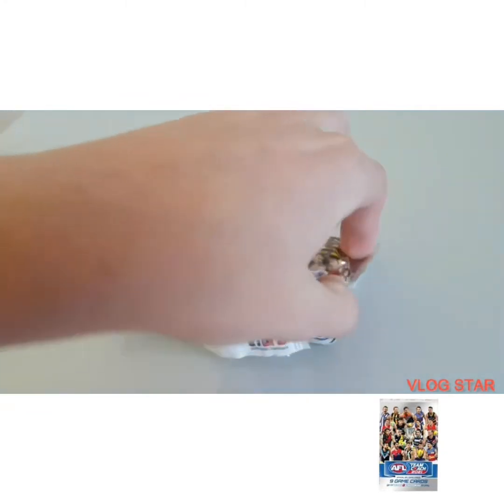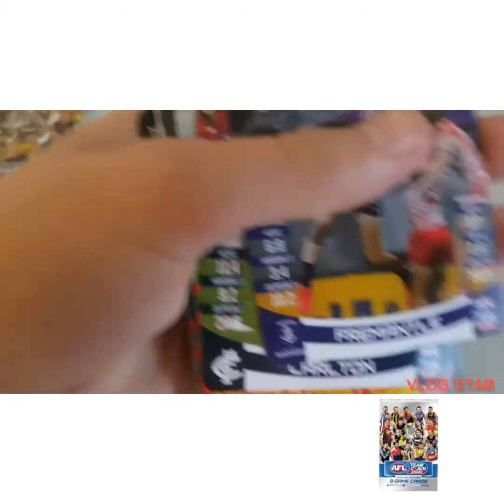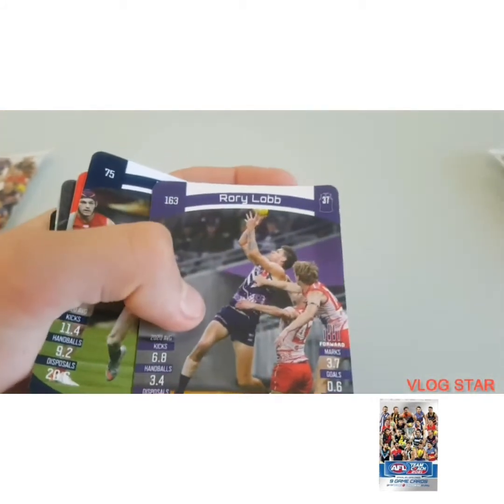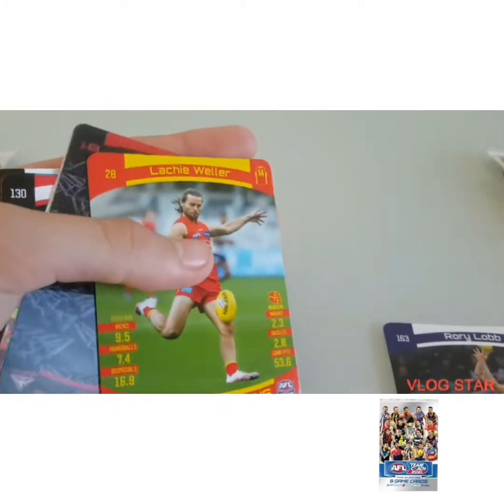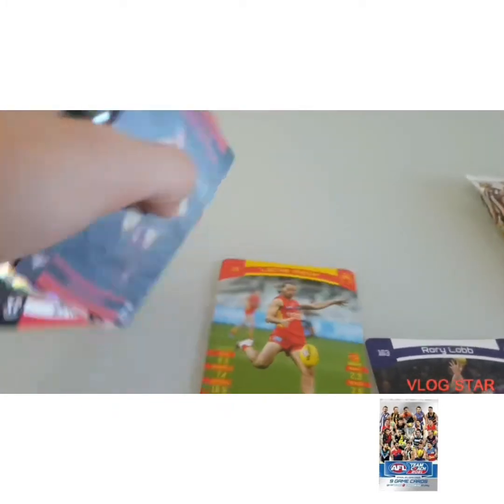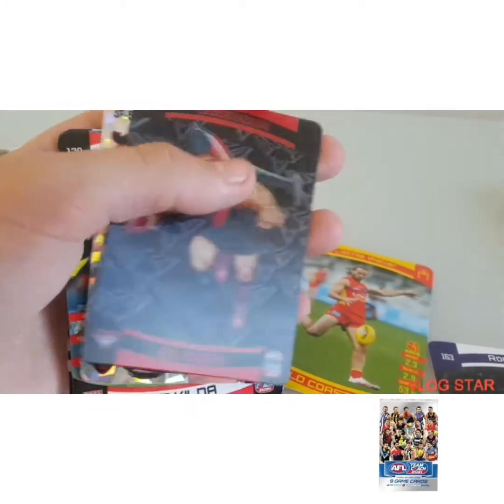Let's go with pack number one. We've got Rory Lorch, we've got Sam Walsh, we've got Lucky Wolf, and what is this — it's a 3D card, the Essendon Bombers logo.